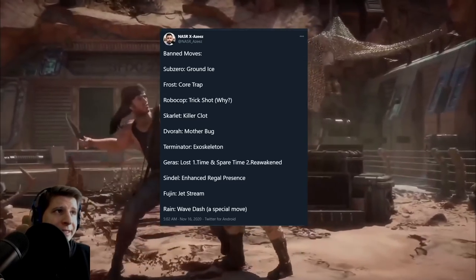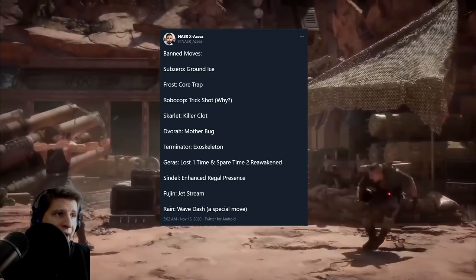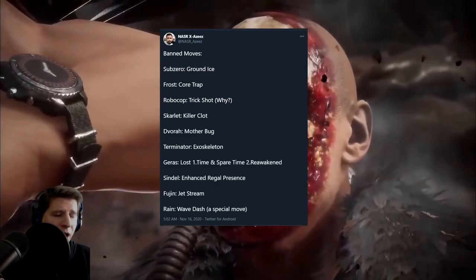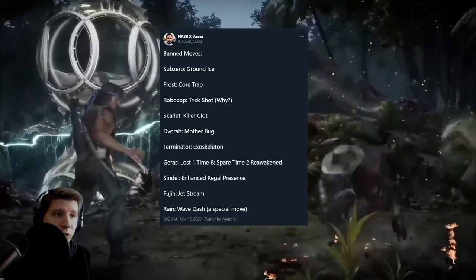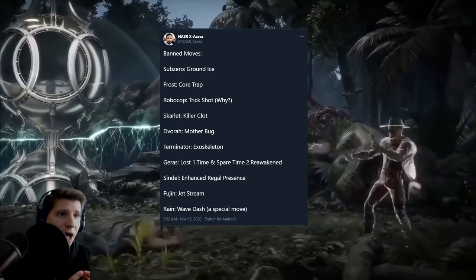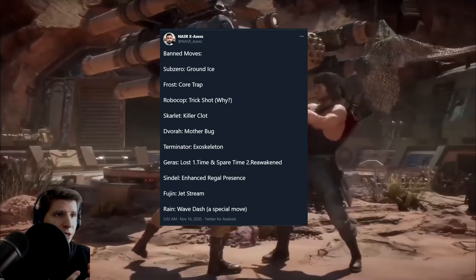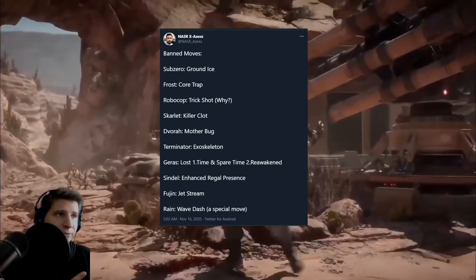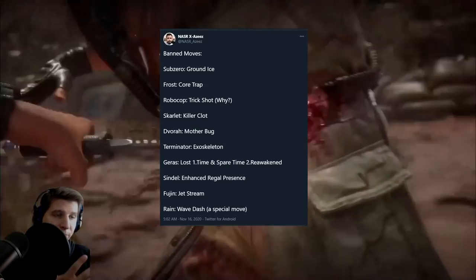Other stuff like Sub-Zero's Ground Ice isn't broken, but it's something that will slow the game down. Skarlet's Killer Clot is the same way — it disables your ability to special cancel. So if you do a string you're not going to be able to cancel into a special attack, and you're also not able to use your meter. If you get knocked down you can't use it for up-threes, forward rolls, or up-twos. If you flawless block a string you can't use meter for your up-two or up-three.